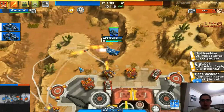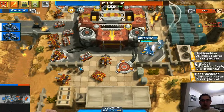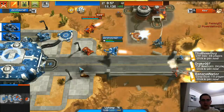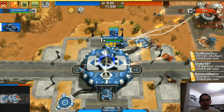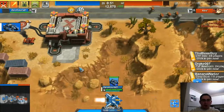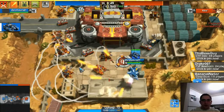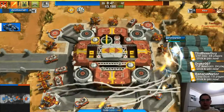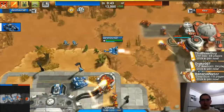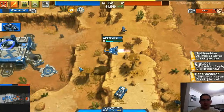Another thing we can do against the crew is just drop that tank there — it's probably going to attack the base and do a little bit of damage there. If I bring a tank over there, it's going to attack the base, so I'm going to do that.